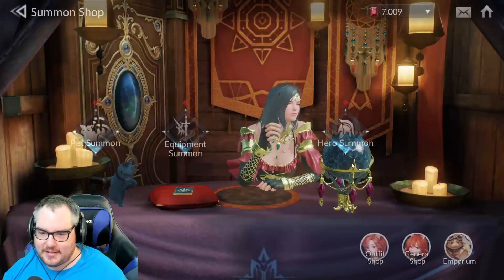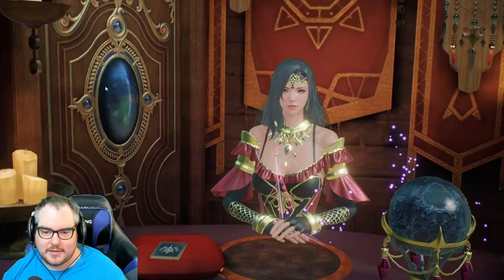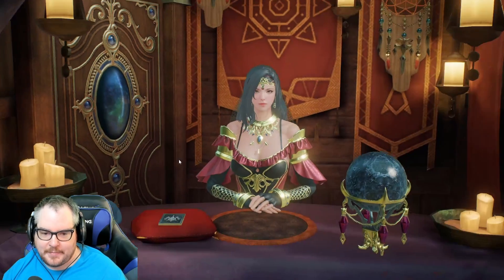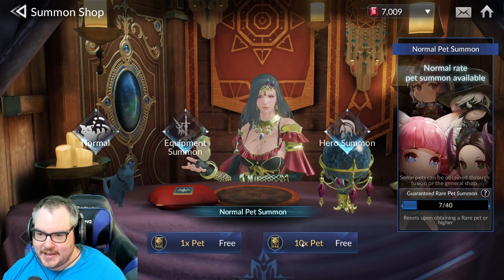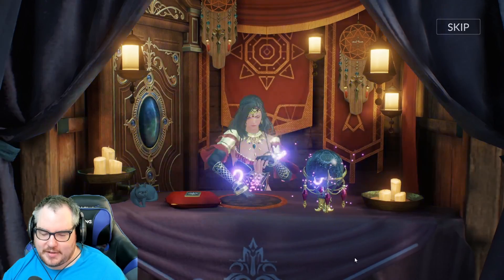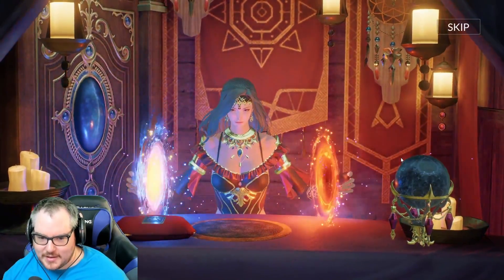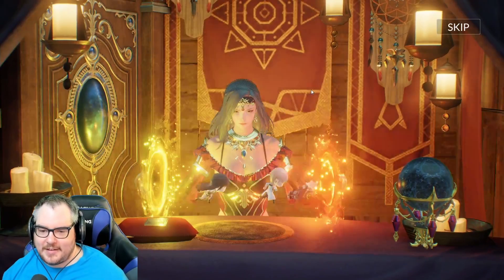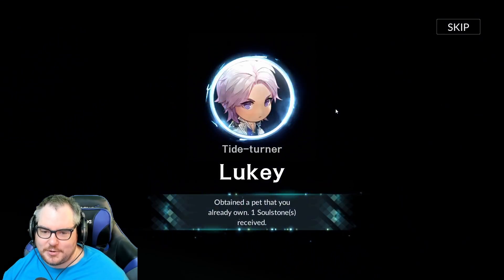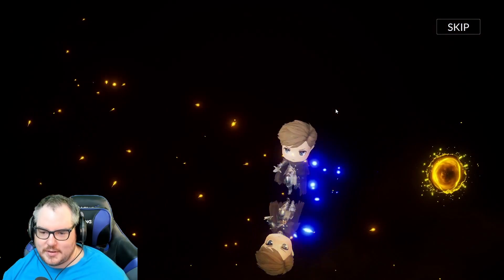Let's do some pulls — we also have a single pull here, a single one to get Shane. We have some single equipment tickets too. Please give me a pet — blue, not yellow either, five more, come on. We got him right at the end — only saved like three pulls. Oh, it's Rudy. Don't want Rudy.